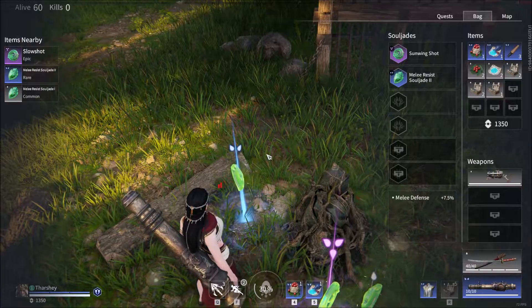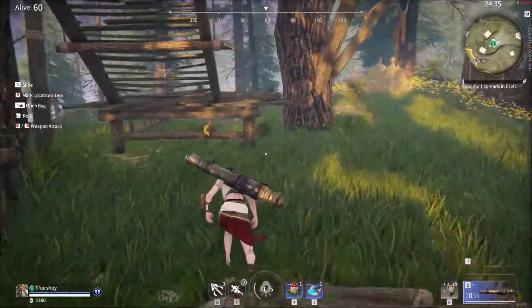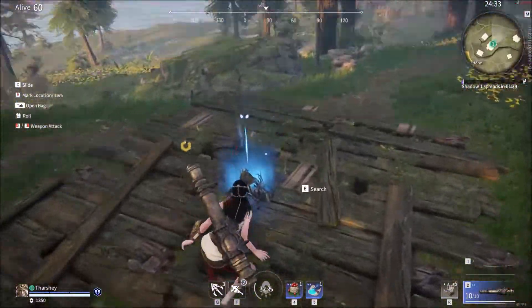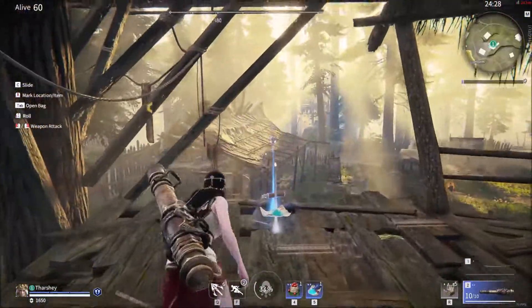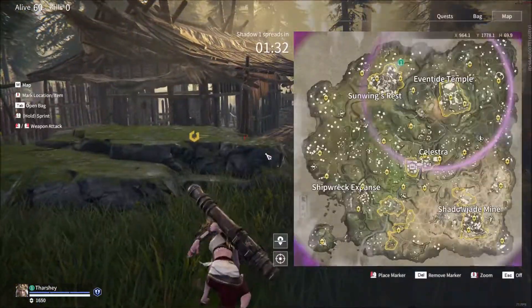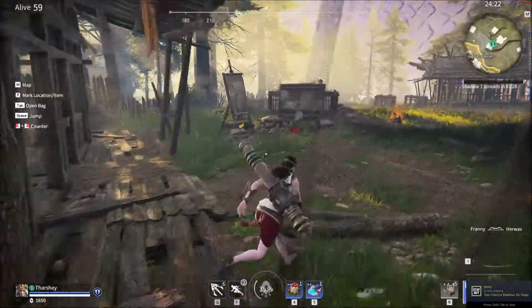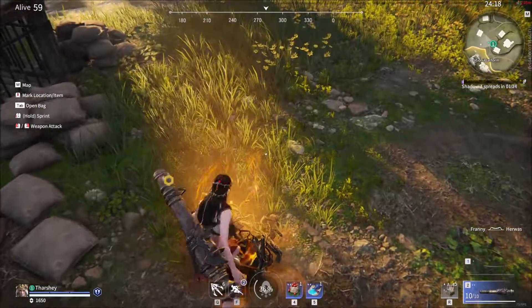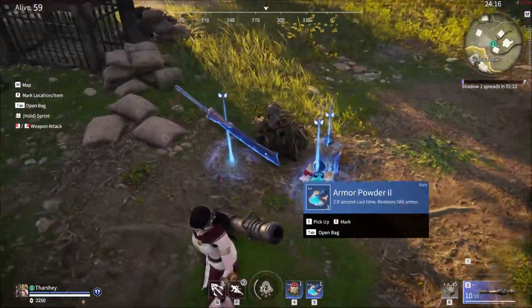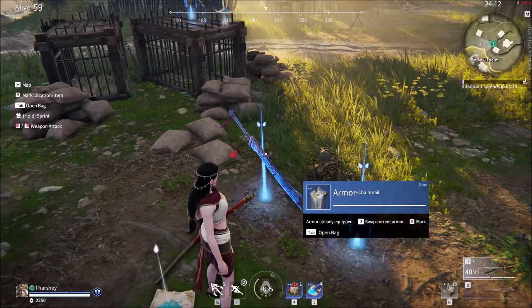Decrease damage for melee weapons — let's take that. That's a good soul jade, let's take it until we get a better one. Looks like we're getting a great sword this time. Someone's angry at me, we need to get out of here.